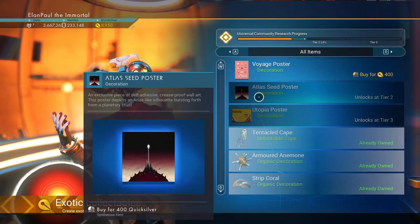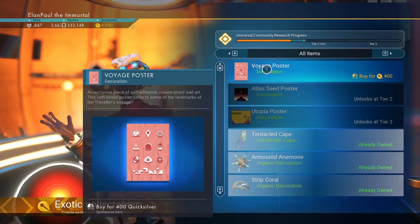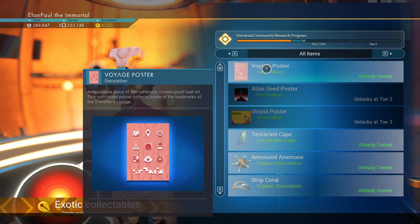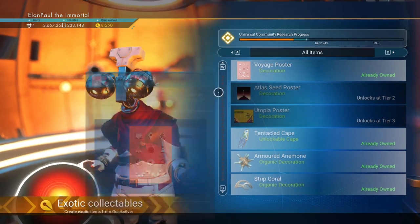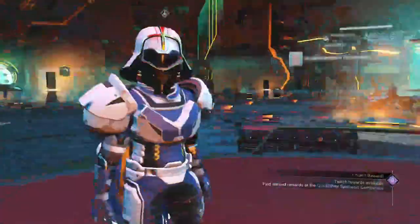Let's check out the store and see if there's anything we're unlocking right now. Okay — the Atlas Seed poster, not bad. And of course the Utopia poster at night. But the Voyage poster is open, so I'm going to go ahead and grab it. Looks like we've got the research moving along, so let's play a little catch-up here.